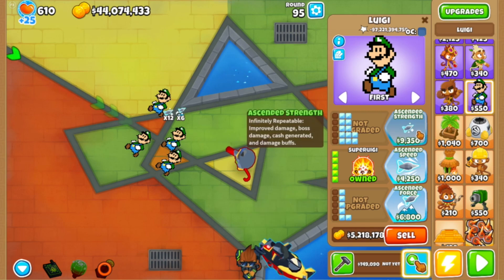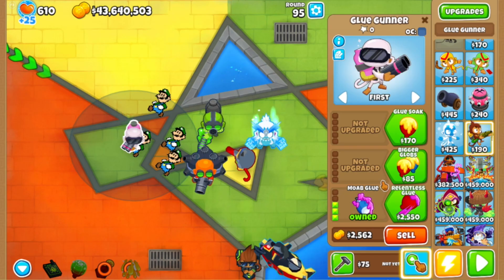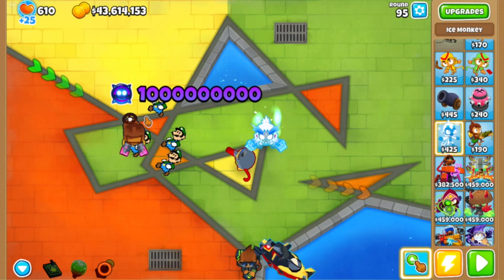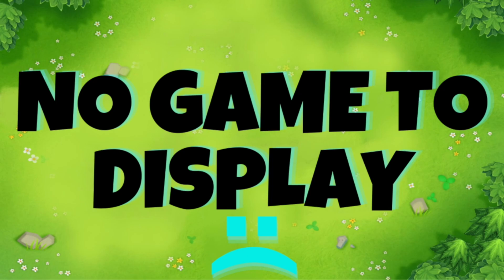I'm going to get tons of strength and skip the speed buffs, but I will get these other paragons. My preset saved and I instantly crashed - there's nothing I can do about it. My game already crashed again - no game to display. Round 100,000 is just way too powerful, even for every single modded tower in the game. I actually really thought we had this, but as soon as I went to round 100,000 I instantly died.